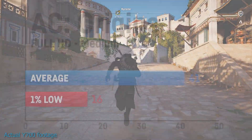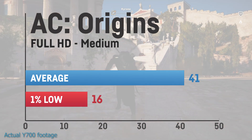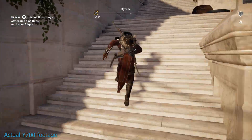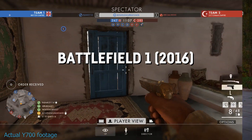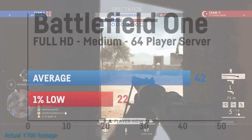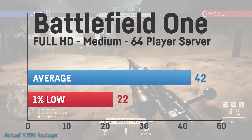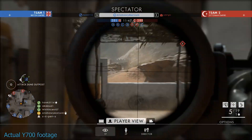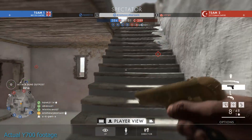Assassin's Creed Origins is a very demanding title, but I saw a very playable 41FPS on average with medium settings, which is what I would call playable for an action RPG in single player. Battlefield 1 was also playable with around 42FPS on average, even on a 64-player server. If you play competitive, you might want to lower the settings or even the resolution if you need much more than 60FPS.